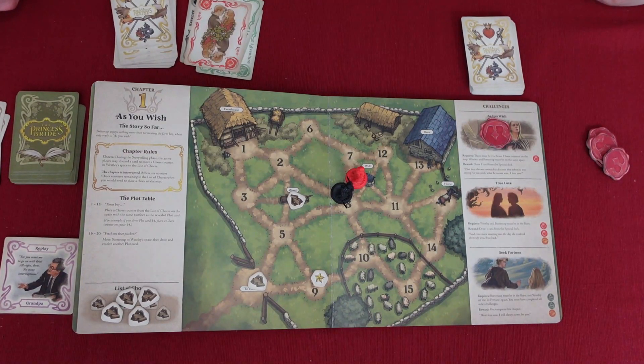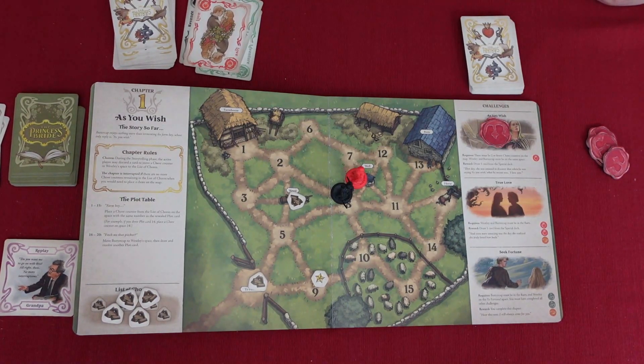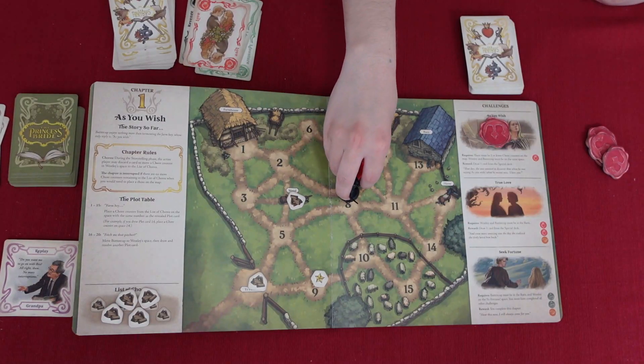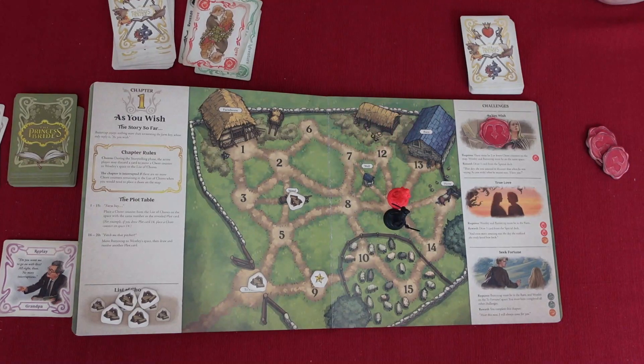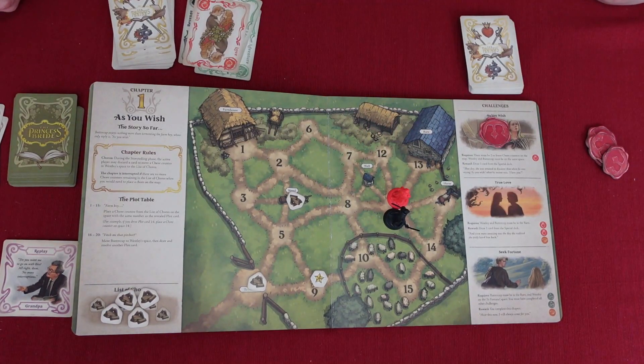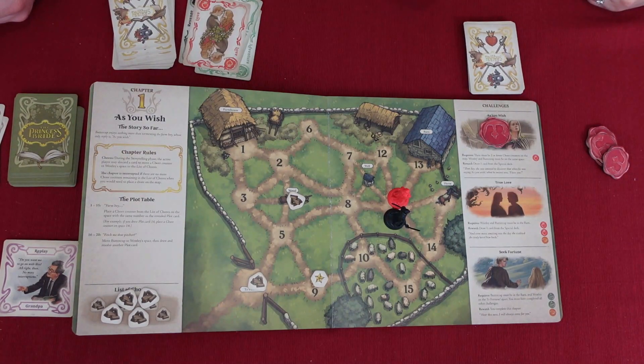For this second challenge of chapter one, Wesley and Buttercup must be in the barn. What I'm going to do is move both characters one space, so that when it's your turn you can move them to the barn. But we need the combination of cards — you got a point.